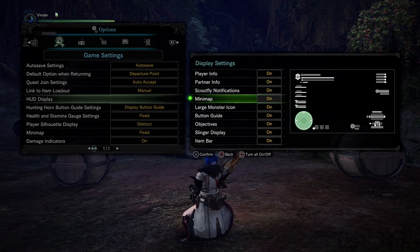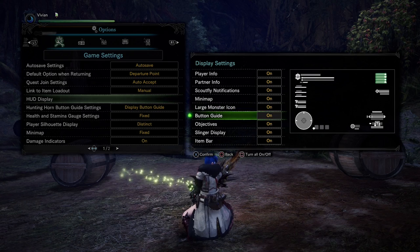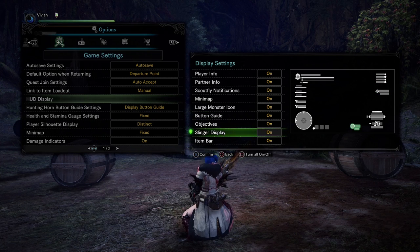The button guide is in the top right and tells you what buttons you can press to combo from your current animation. If you are very familiar with your weapon you probably don't need it on screen. You can maybe remove the scout fly notifications if you don't care about tracks, but with end game Grinding Lands you kind of need them. You could also turn off objectives, but it is nice to know when you break a part on a monster.